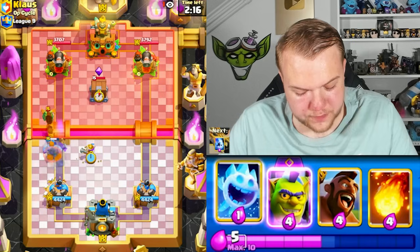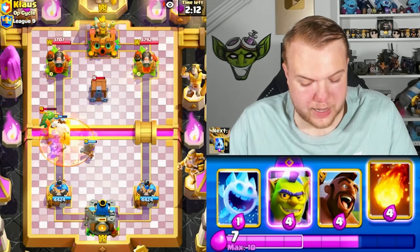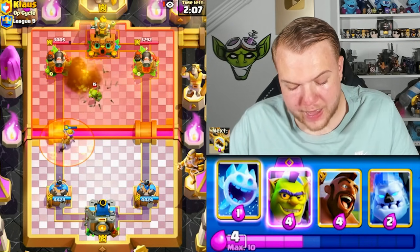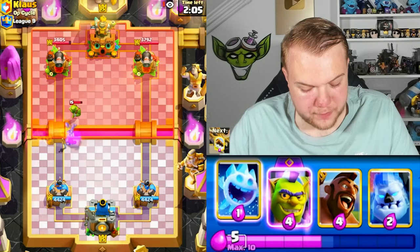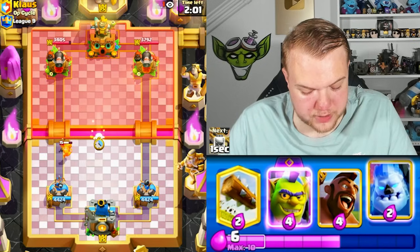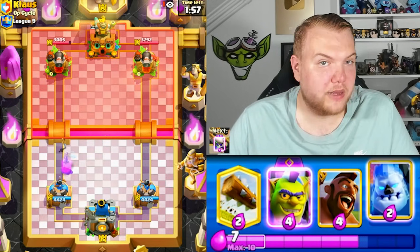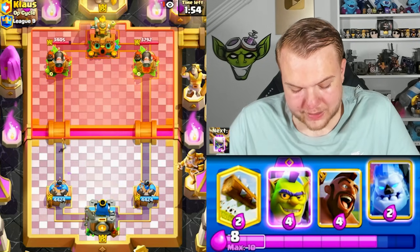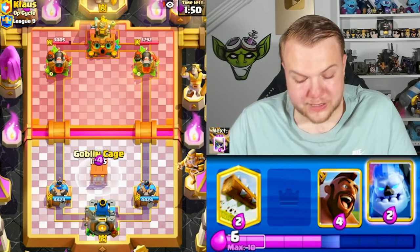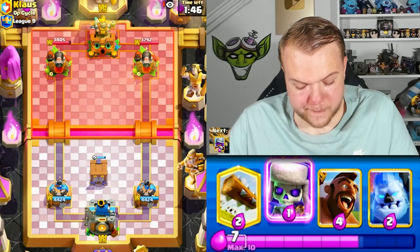Musketeer is going to walk up — I'll fireball early since she's still alive, hopefully getting two or three shots. One shot, but that's fine. Ice spirit to distract the brawler — we end up defending without spending much else. He has a cannoneer — that's interesting. Cannoneer is decent against hog rider but not really good against skeletons, so the evil skeletons in some situations can get a lot of value.